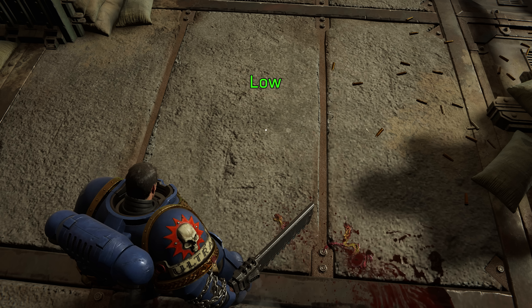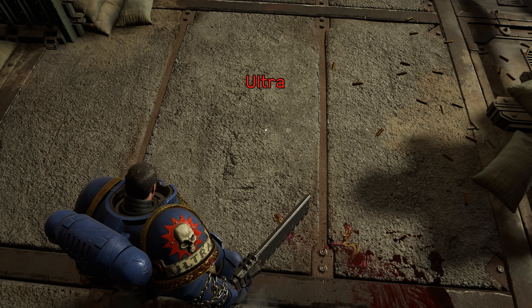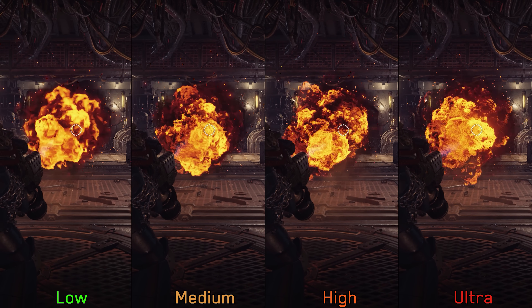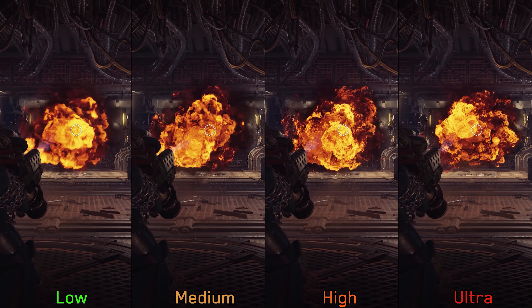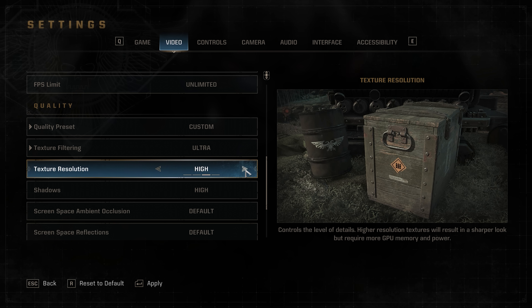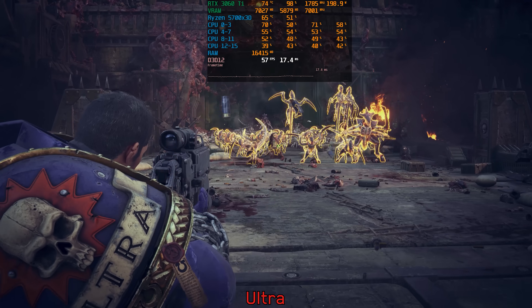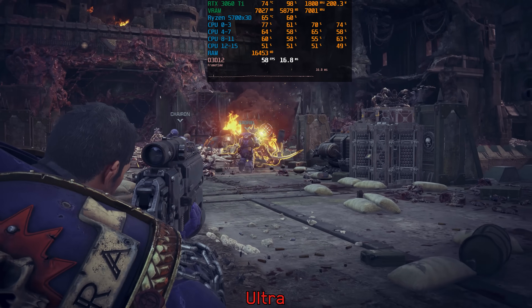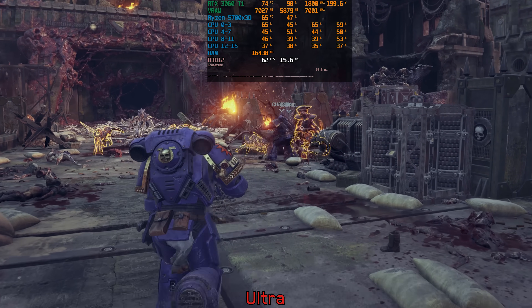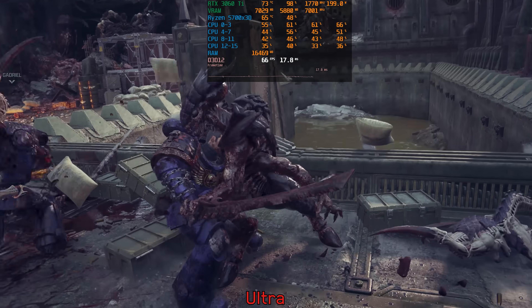Moving on to texture resolution — the most significant visual impact occurs when transitioning from low or medium to high, as high offers notably higher resolution textures. Going beyond that to ultra doesn't make much of a noticeable difference. This setting also impacts the quality of some visual effects like fire, where low and medium look significantly worse compared to high and ultra. When selecting ultra, I always receive a message indicating the GPU is out of memory. However, I played with ultra at native 1440p on the RTX 3060 Ti without problems, but I still recommend high for 8GB GPUs to be safe.